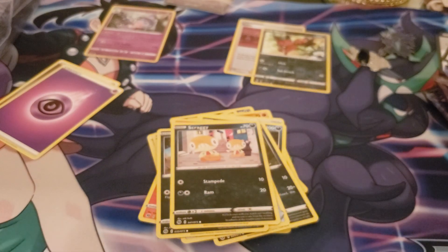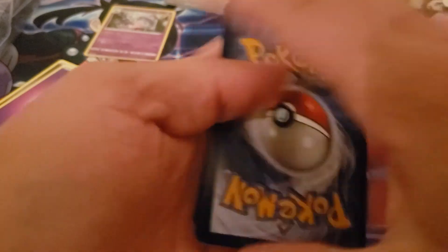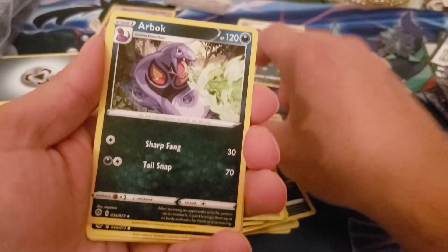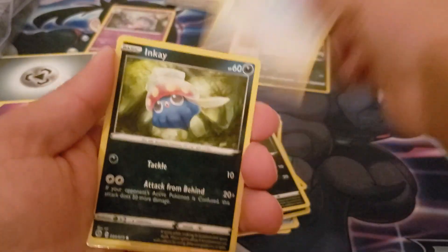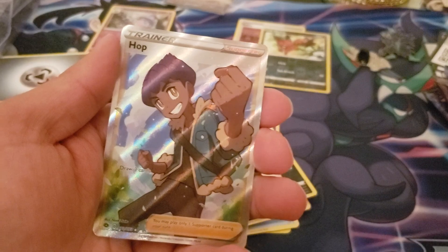Man, these are all sticky. I mean, I think the playmat alone was worth it - the playmat was well worth the box. Machop, Abra, Arbok, Nickit, Machop, Eevee, Swablu, Noctowl, Turffield Stadium, and a Hop - not bad.